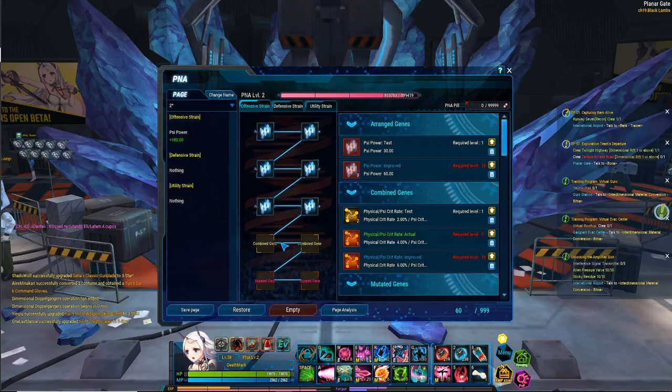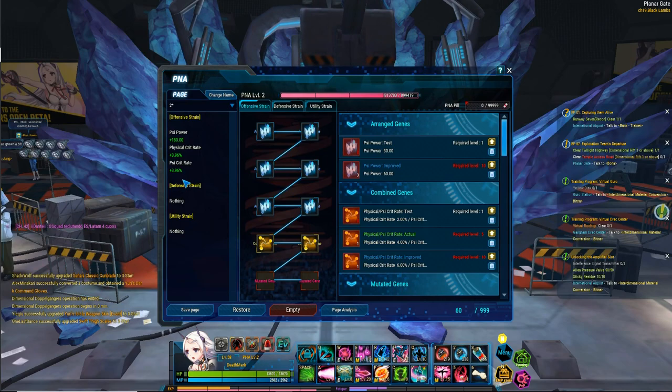For combined genes, it's the same thing, except for crit. So I'll be having an extra 3.96% crit on my cyan physical.